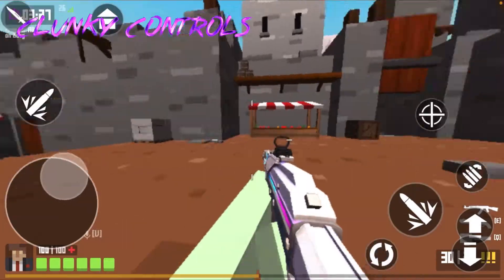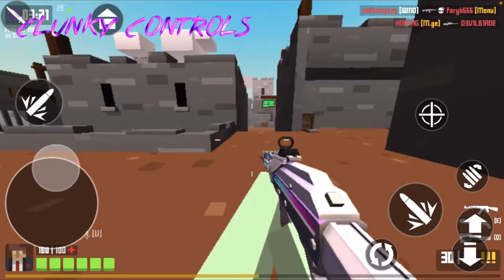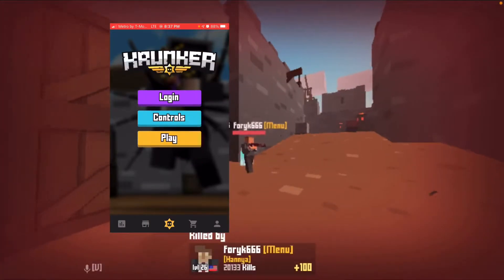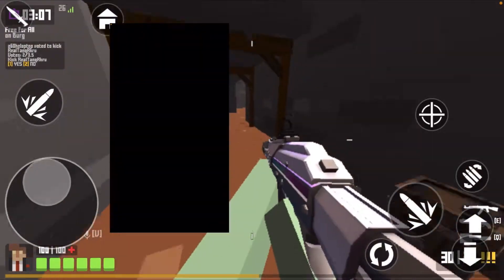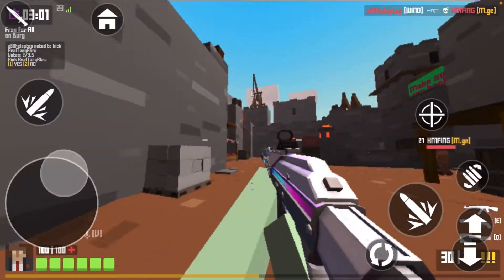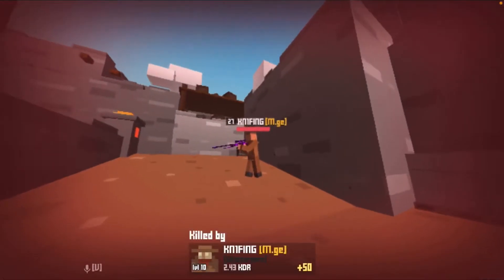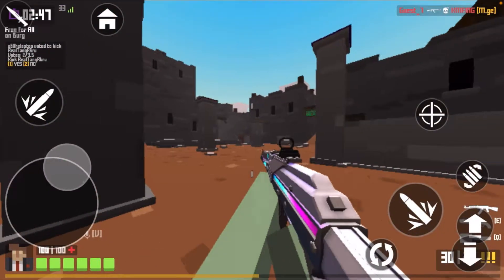The second issue is the controls — they're very bad and you can't really customize them easily. To get into Krunker mobile you have to download their Krunker application, which doesn't work very well. It's the only solid way to get into the game, but the app is basically just the Krunker market — it should be two separate applications. That separation would allow a lot more customization.